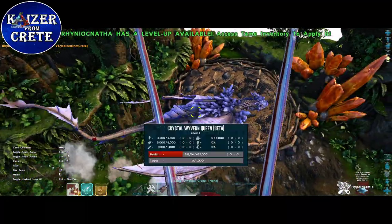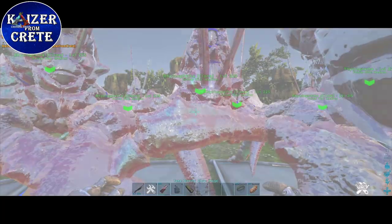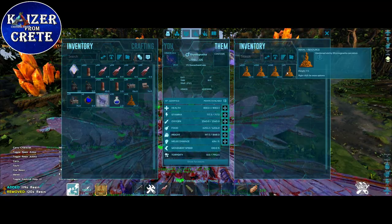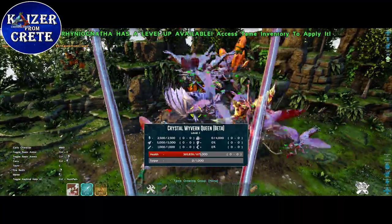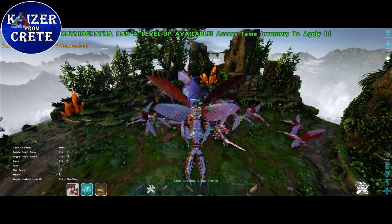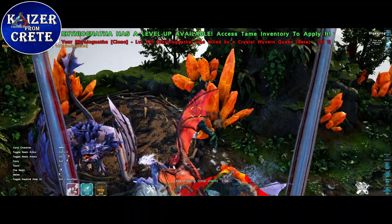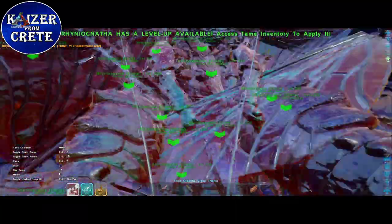Before I end this experiment I want to try one more thing: what if instead of HP I level them up in melee damage? So these rhinos have only 8,000 HP but around 600 melee damage. I'm at 275 resin and we just spent 25 resin — look at that, the beta Crystal Wyvern Queen has lost almost half its HP and we just lost one rhino. But it was pretty close and we lost this battle as well — standing aside and watching the fight is a no-go with these rhino stats. Now we'll see the power of the shotgun — I'll join this fight and hunt the beta Crystal Wyvern Queen and her spawns.